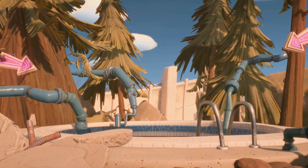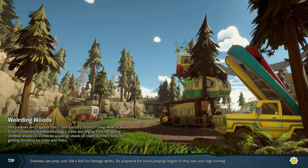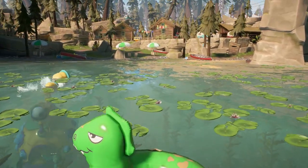Did he just go through a pool? Is that the way to the woods? He must end up in water. Otherwise zombies would come to your house through the pool. It says 'Z-Tech Factory, close to Camp Nira Lake' in the Weirding Woods description, and this must be Camp Nira Lake. Oh, there's the zombie submarine — a zomberine!